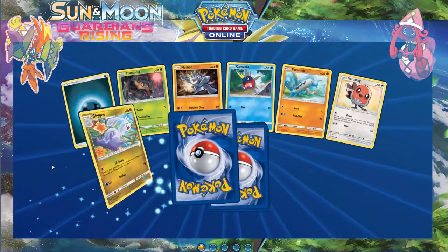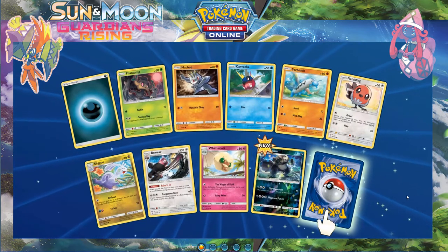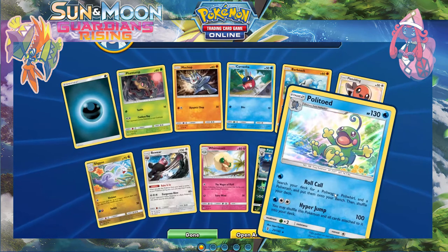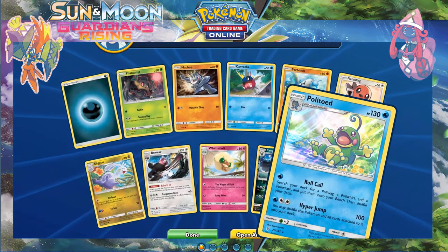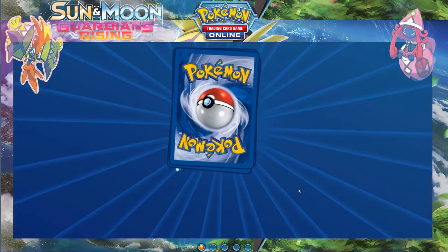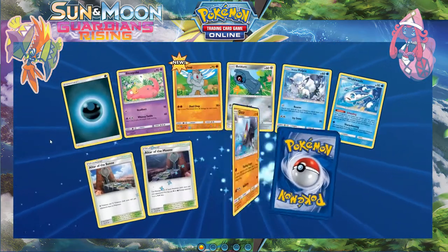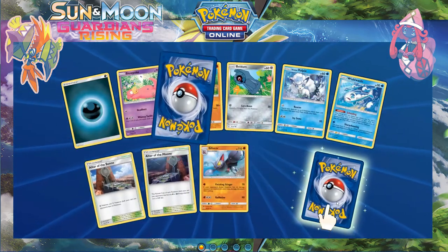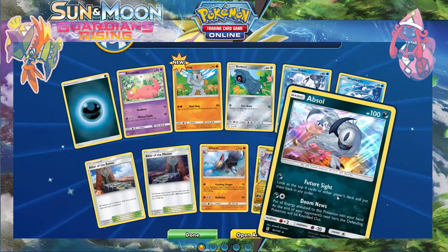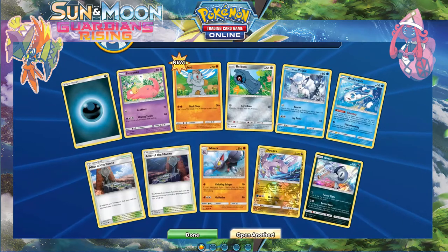Reverse Pangoro rare — nice — and a holo Poliwrath, that's a cute card, very very cute indeed. I would like to get that in Japanese — I will be doing some Japanese boxes in the future on this channel. Reverse Guzzlord rare and holo Absol — beautiful.